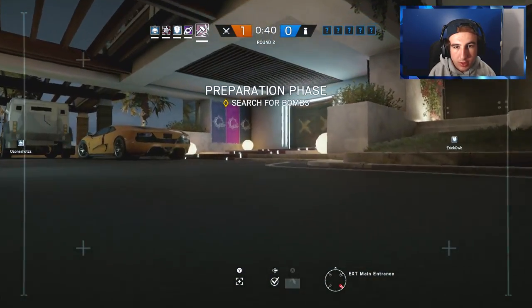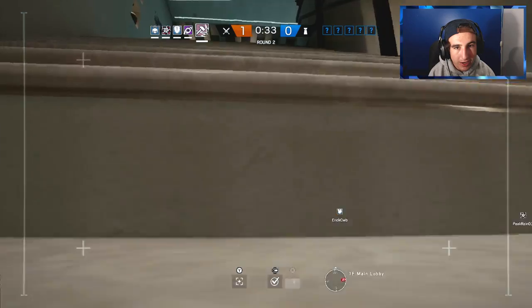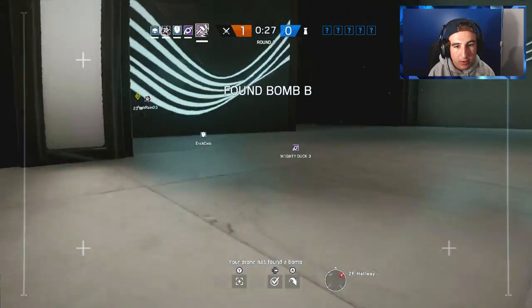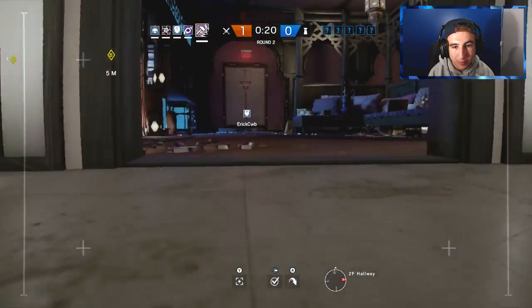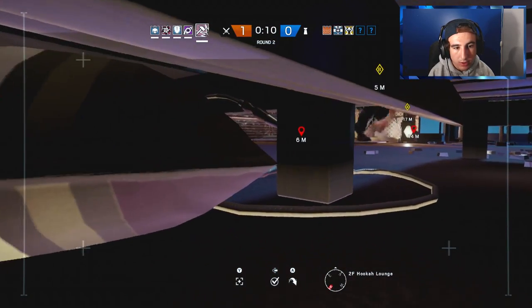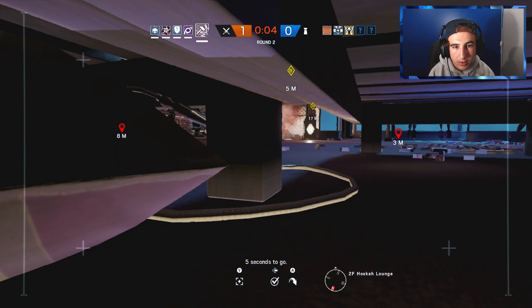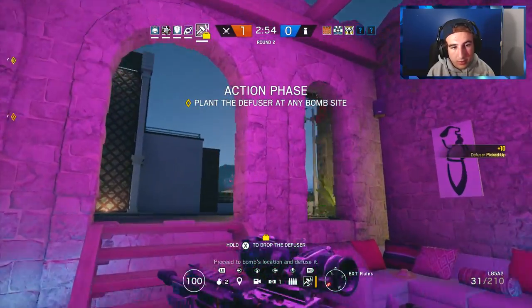Alright, second round starting up, gonna be droning. I love droning so much — actually I hate it. I understand why the defense needs time to set up, but I just hate droning. I wish you could just run around instead. 45 seconds of it. They're using Castle too, same bomb site, so I'm gonna come over here and sledge these for the team and then push in. I need to make sure I have the right spawn — yeah, I already had it.